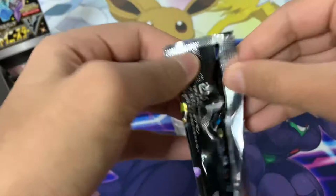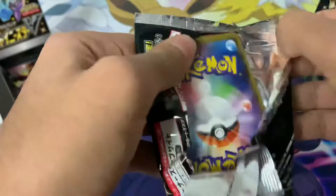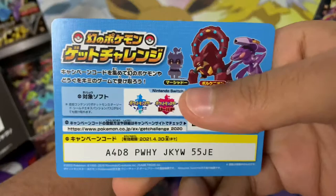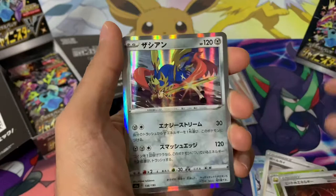The God Packs were first introduced in the 2019 Tag All-Stars set, and the rate of a God Pack is roughly about 1 in 600. These packs are really good quality — not very flimsy at all. Champion's Path was so flimsy I hated opening that because they're just so flimsy. These ones are really, really rigid.